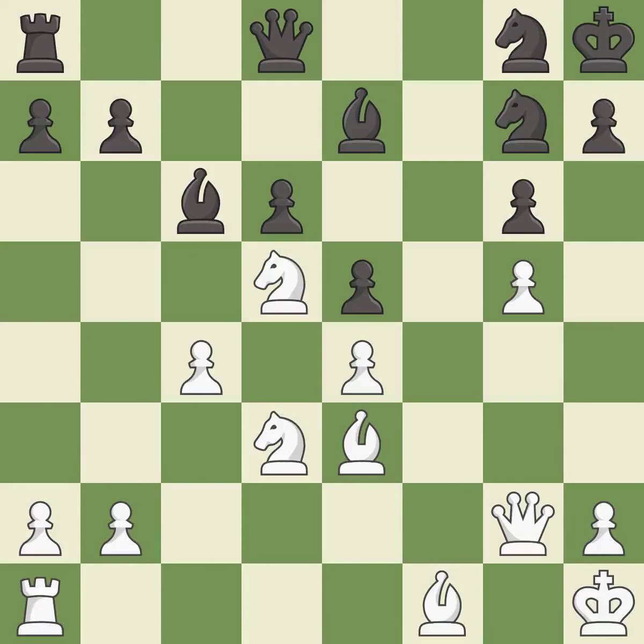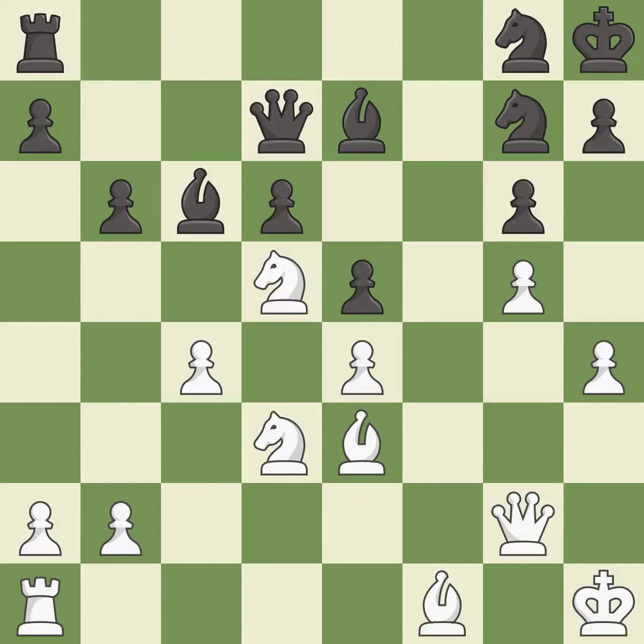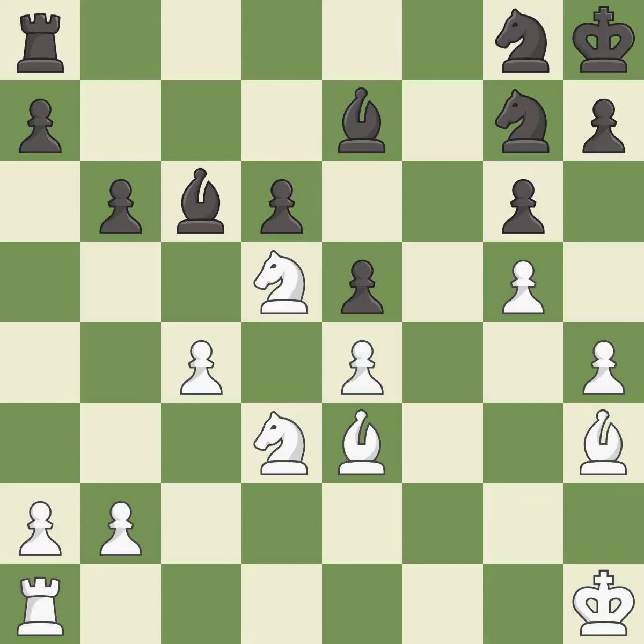The knight now occupies an outpost, a secure square in the opponent's territory. This is not the best — it is an inaccuracy. A very strong play. This activates a queen by developing it off of its starting square. This offers to exchange pieces of equal value, resulting in an equal trade. Takes back.